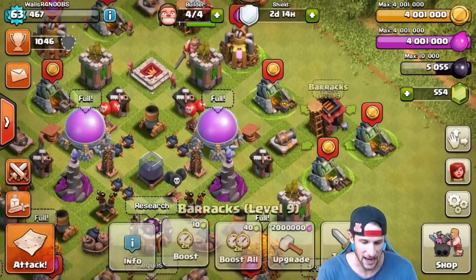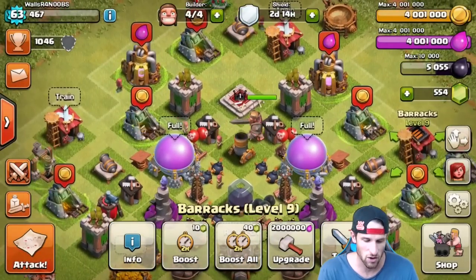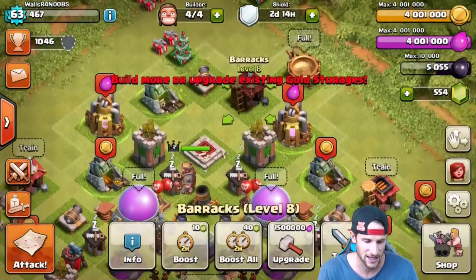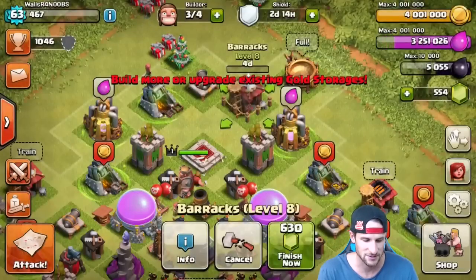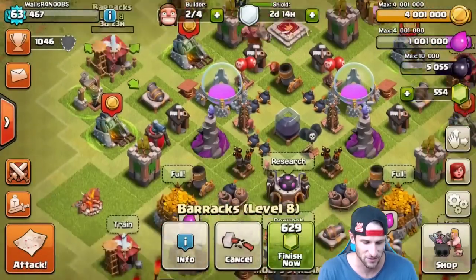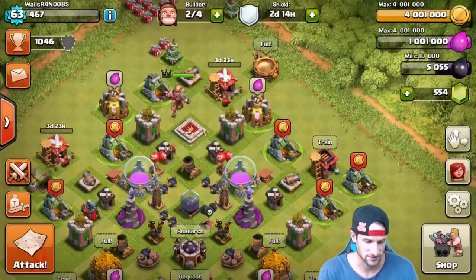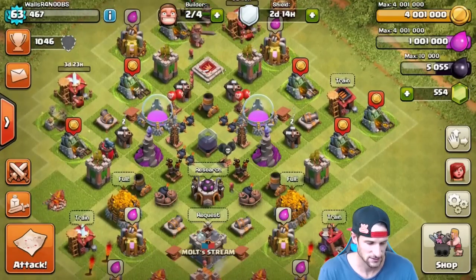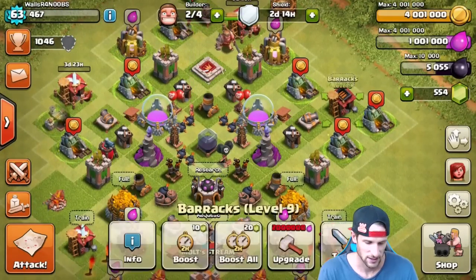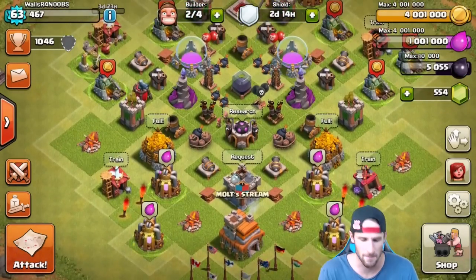We've got a lot of elixir, so let's go ahead and upgrade these bad boys. We've got to get them all up to level 9. Upgrade this — boom, four days on that, and boom, four days on this one. That one's already maxed out, dope. We've got those, and we still have a million elixir.